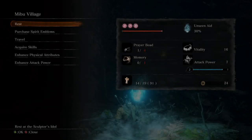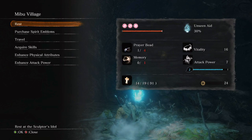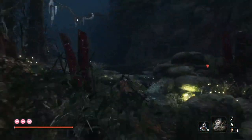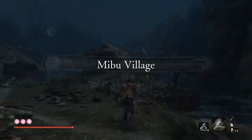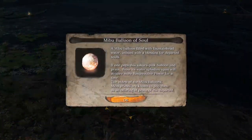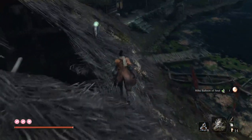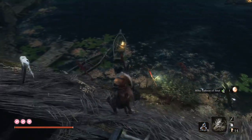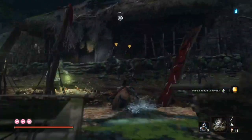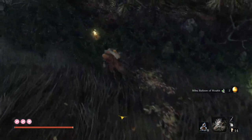Welcome back to Sekiro the Ultimate Guide and today it is Mibu Village, which is the second part of this depths section. This bit is quite long but also pretty simple, and if you're having trouble with the boss, have we got the technique for you. We're going to pick up items as we go along. I assume you're going to ignore most of the enemies because they just keep spawning — the enemies here infinitely spawn so we're ignoring all of them.